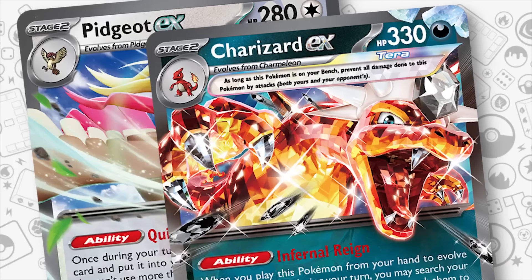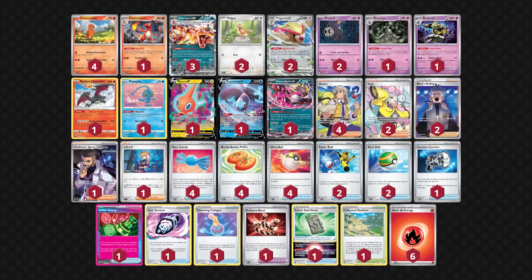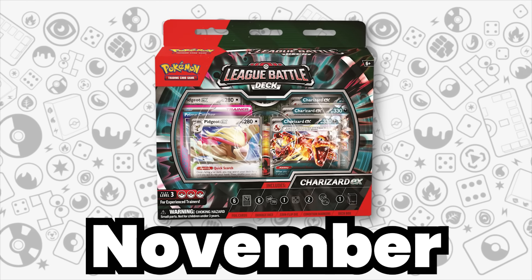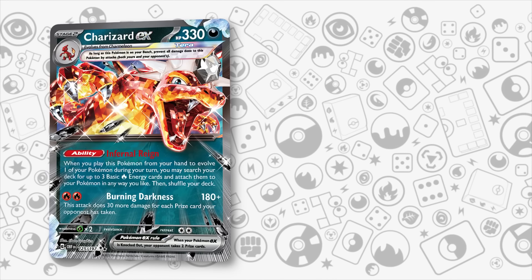First, let's talk about Charizard EX. This deck has been consistently at the top for a while now, and it looks to continue with that in the Stellar Crown metagame. With the brand new Battle League decks coming out in November, many new players will be taking a dip for the first time into competitive Pokemon TCG with this deck. This deck's biggest upgrade is thanks to Briar.